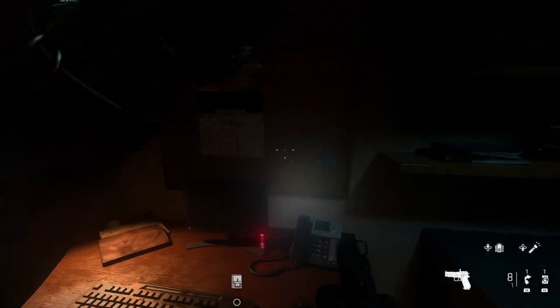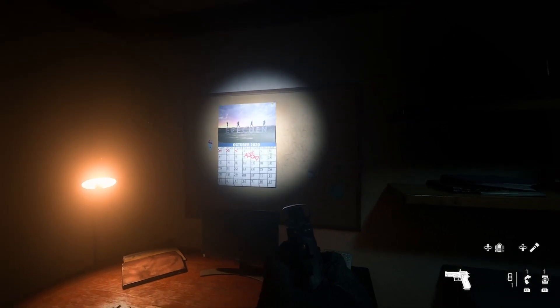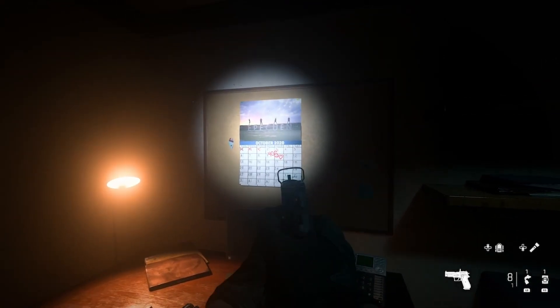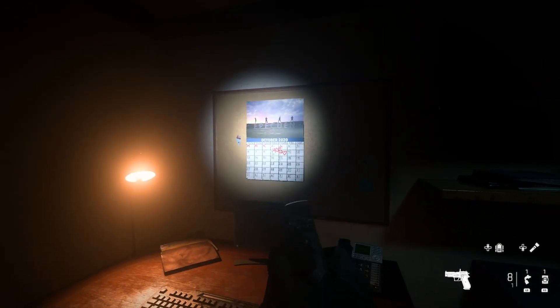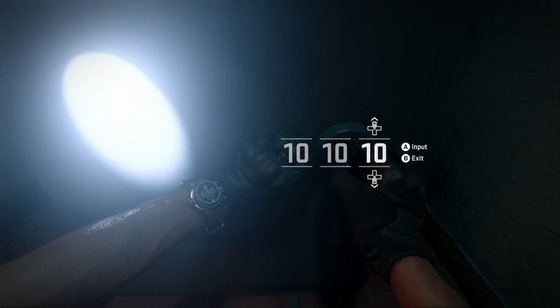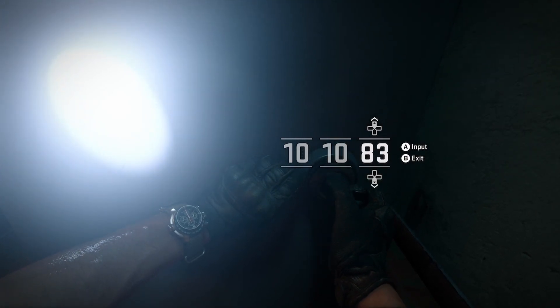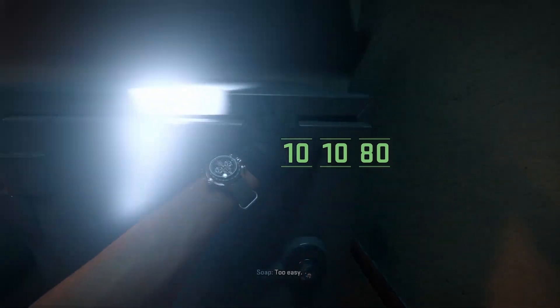The first locker is behind a door which needs a piece of metal to break the door lock open, and it's going to be inside an office. The passcode is the person's birthday, marked right on the calendar, and it's going to be 10-10-80.